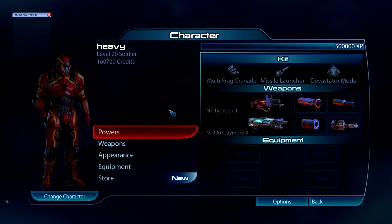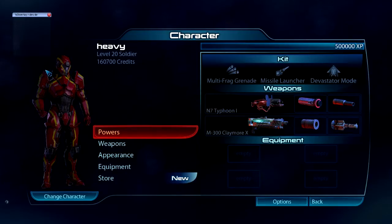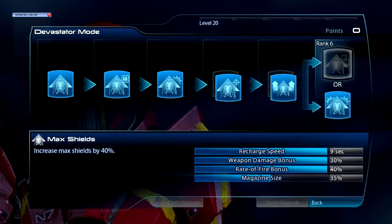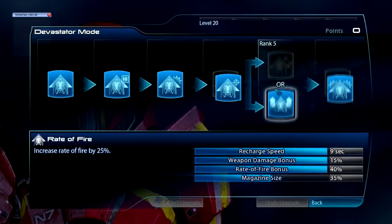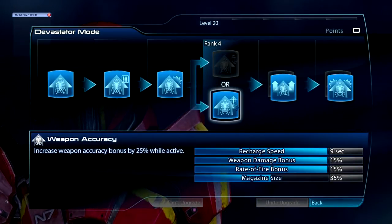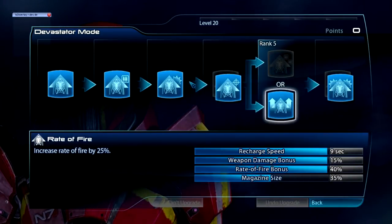This build is called the Heavy, based off of the Heavy from Team Fortress 2 — basically any heavy in any game does the same thing. The base class you want is the N7 Destroyer, which came with the Earth DLC. Looking at the powers, we've got Devastator Mode, and I took everything into damage.